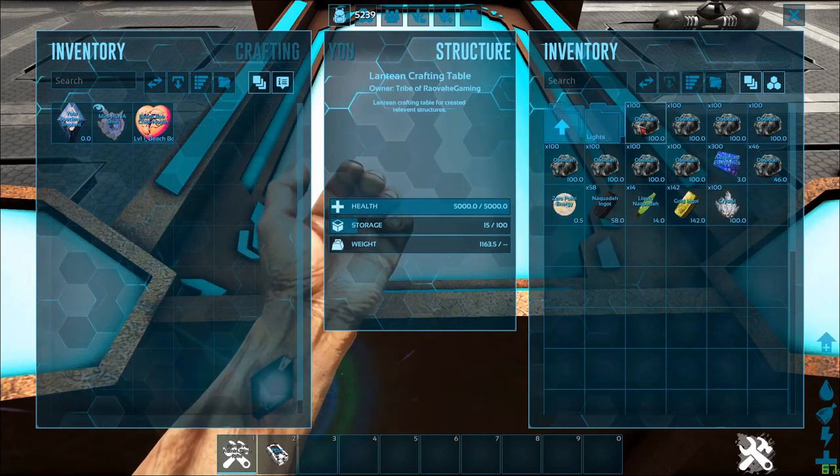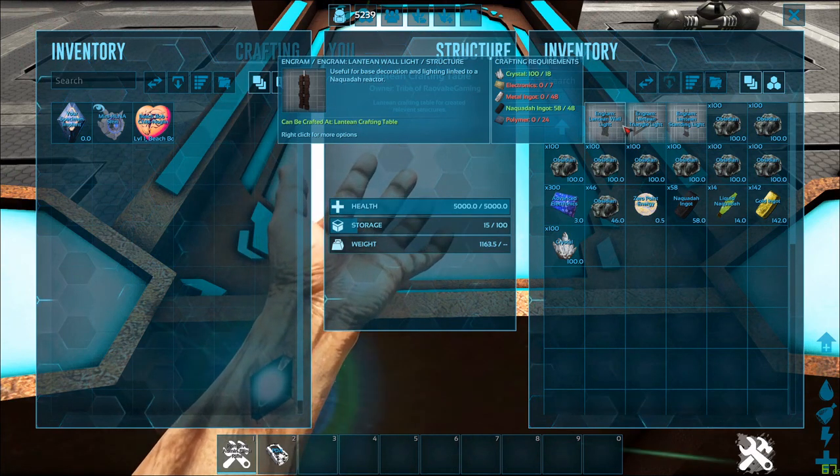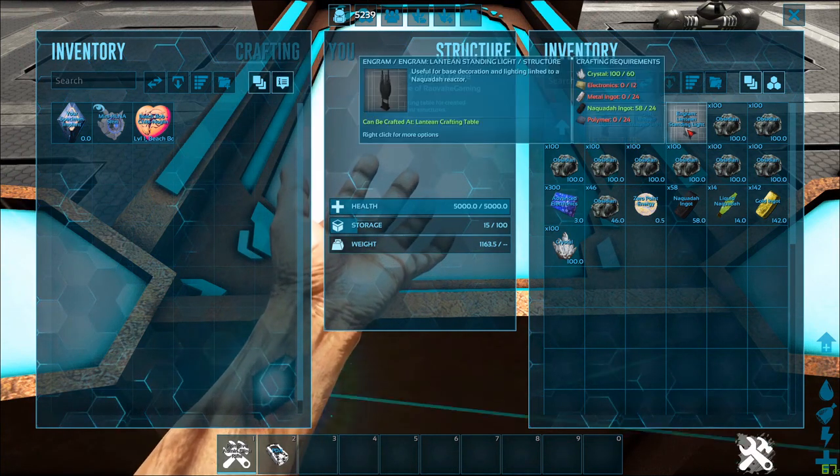We have some lights for decoration. We have the Lantean wall light, the Lantean triangle light, and the Lantean standing light.